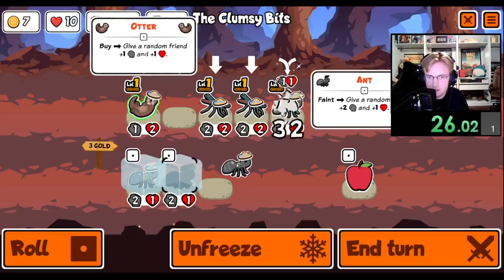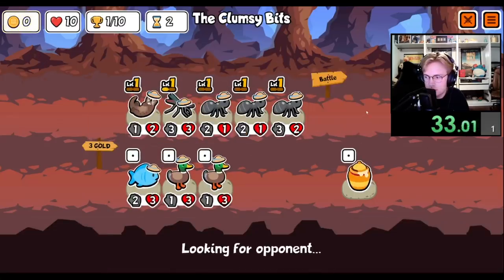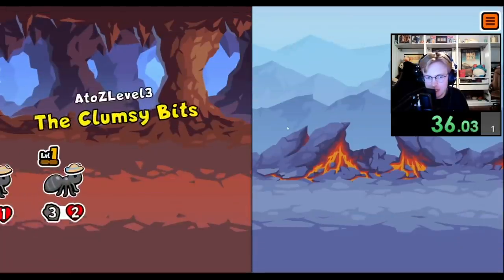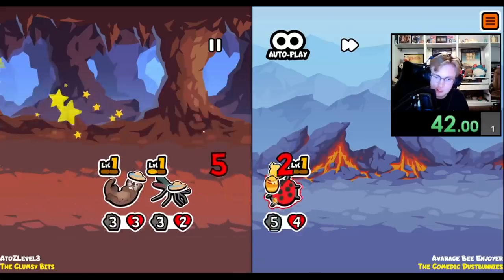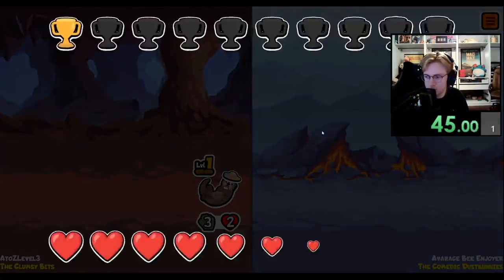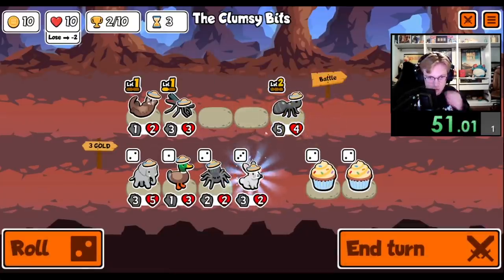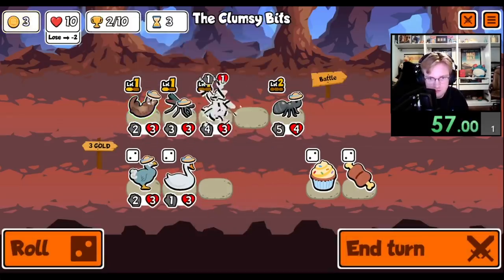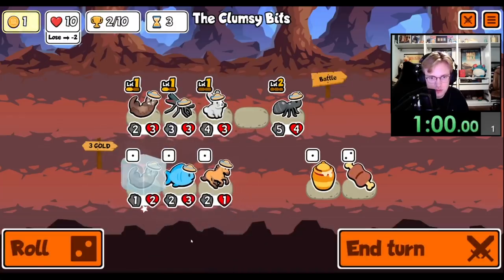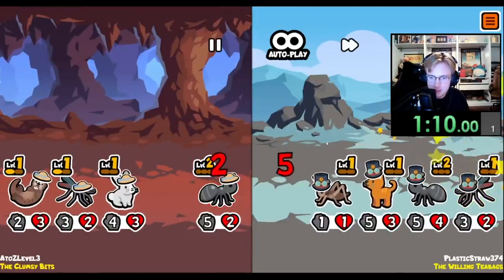Yeah we'll get an otter, and then we combine the mosquitoes. I'm pretty sure like half the time I'm like 'you know what, we combine the mosquitoes because the ant's better,' and there's probably another clip where I'm like 'yeah you combine the ants because the mosquitoes are better.' It's just because I don't know — it's whatever I'm feeling. What we want to do is just get four mediocre units to tier 2, and then we just buy a penguin and win, right? I think that's how it goes.